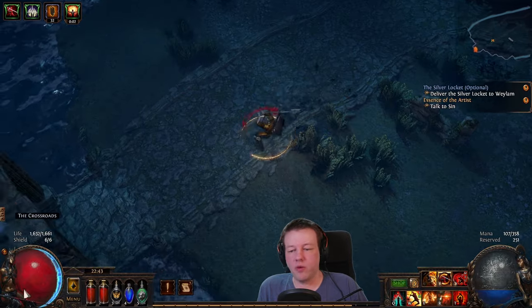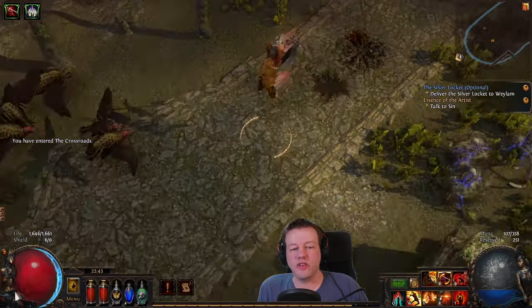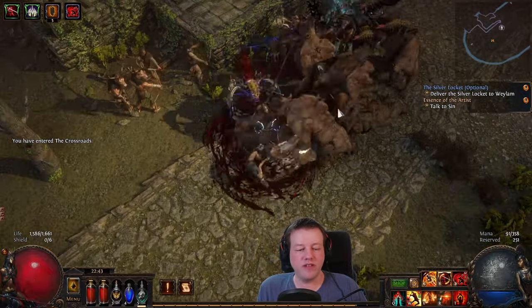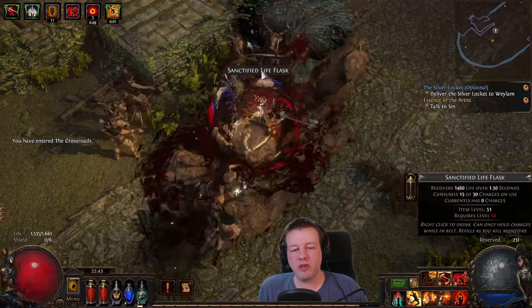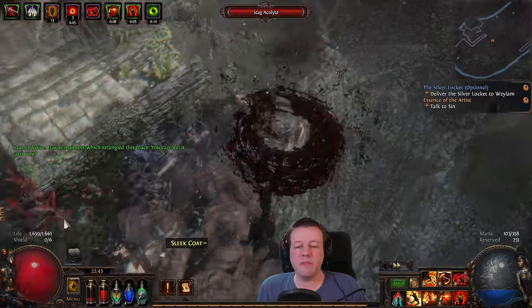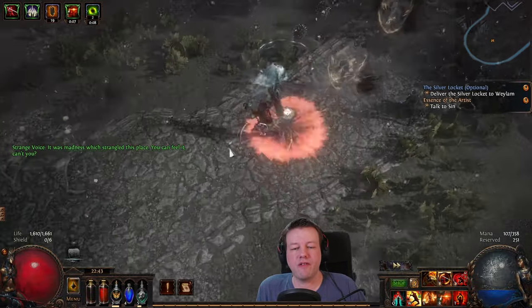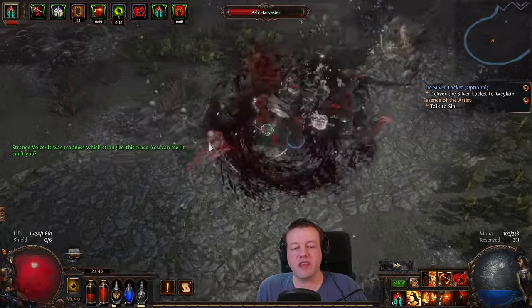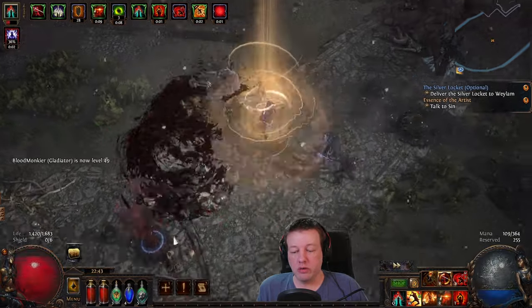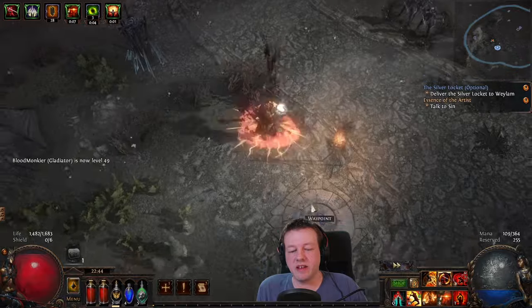Once we get to the end of the path, there will be a door into the crossroads. This area is based on Act 2 and is fairly quick. That is a delirium mirror — I'll show you what it's like. When you go through a delirium mirror, everything in the map gets foggy and the monsters get harder to kill depending on how far away they are from the mirror. The further away, the more damage they do and the more life they've got, but the better the rewards. As you kill monsters, this counter appears showing how much progress we've got.